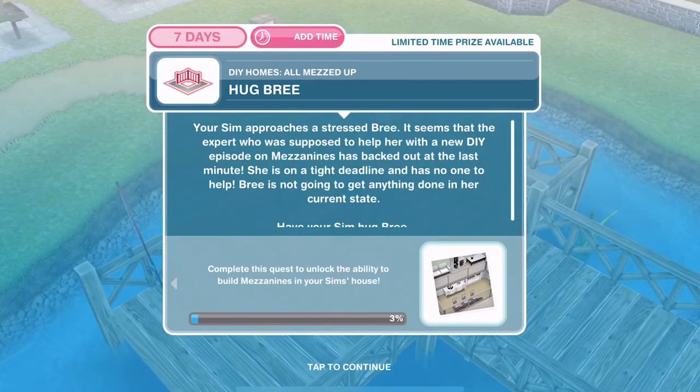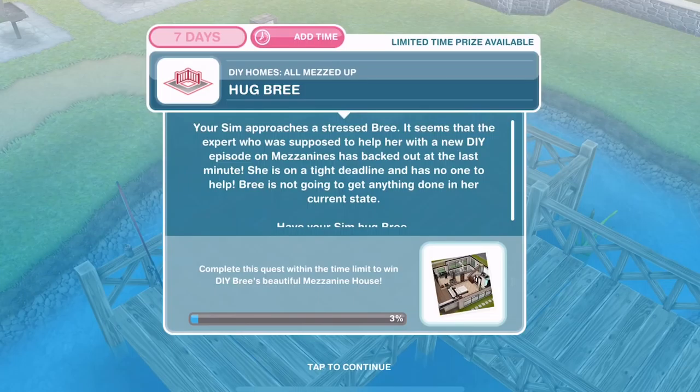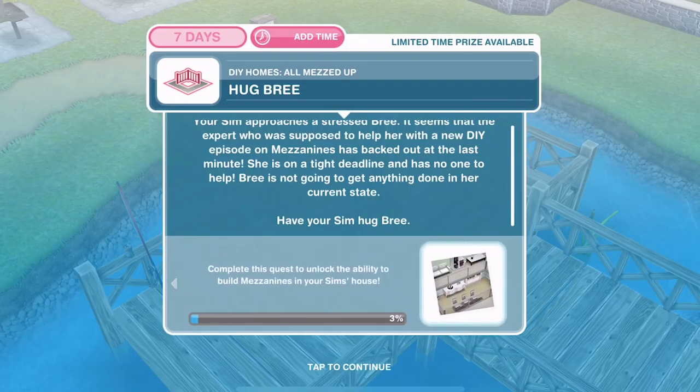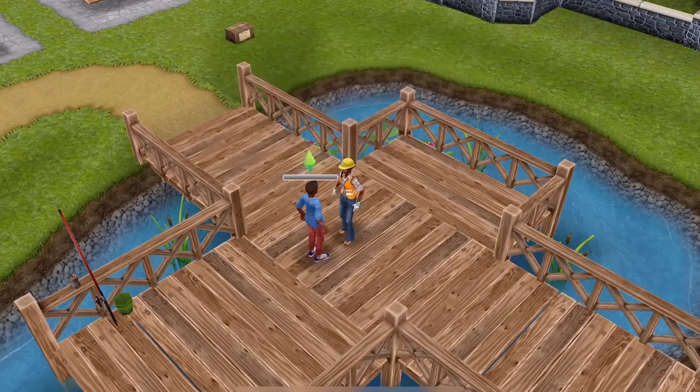Now we need to hug Bree. Your Sim approaches a stressed Bree. It seems that an expert who was supposed to help her with a new DIY episode on mezzanines has backed out at the last minute. She's on a tight schedule and has no one to help. Bree is not going to get anything done in her current state. Have your Sim hug Bree for 10 minutes.